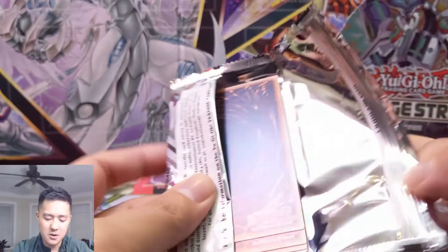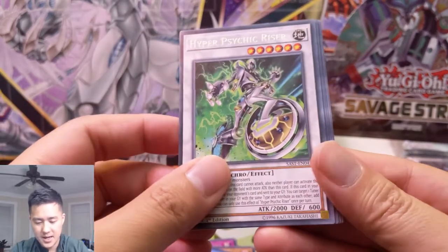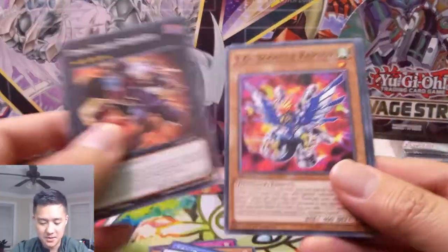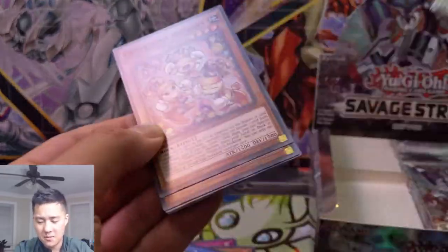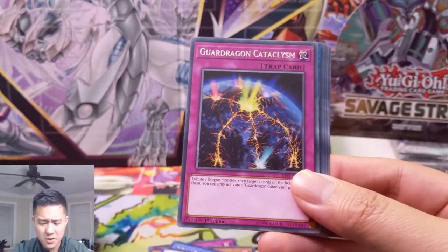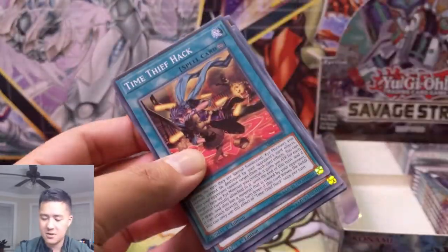I go back and forth comparing these nine-card sets — which always guarantee at least a super rare — versus the format where you get four ultras and a secret. As of right now I think I'd lean toward the nine-card ones; the secret feels more worthwhile because it feels like a genuinely different rarity. TG Star Guardian is our next ultra — a bit of a disappointment. But we still have that second secret rare alive. Even if you get a hit it's going to be tough to make up the full box value.